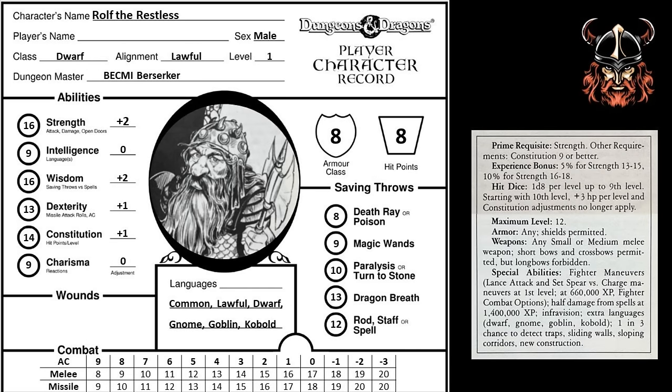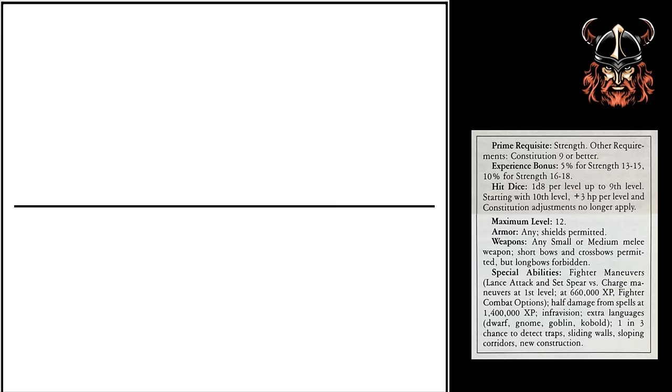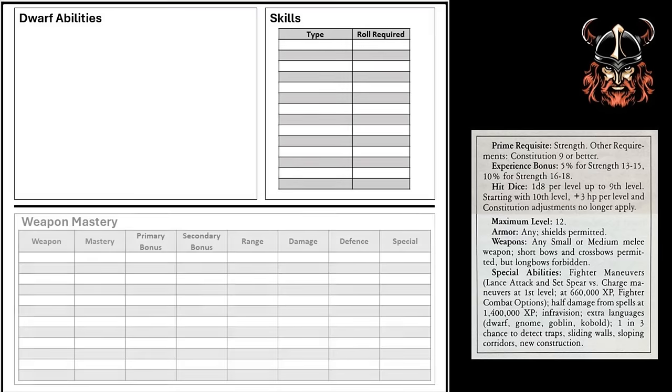He's got his helmet on, not least to withstand the inevitable backchat he receives every time he returns home. But he knows it for what it is — jealousy. He knows his people wish they shared his wanderlust, and they just can't bring themselves to leave their cold, dark, protective caves. Rolf the Restless is shaping up to be an interesting Dwarf. Now it's time to turn over the sheet and insert some further details — specifically information regarding Rolf's Dwarf abilities, skills, and weapon mastery details.